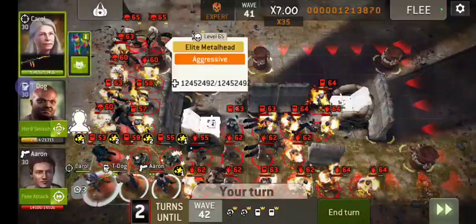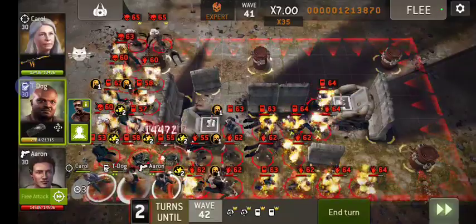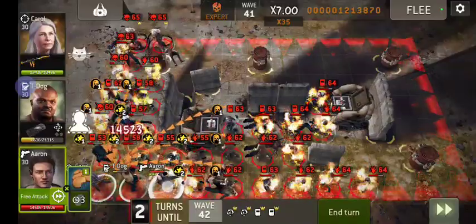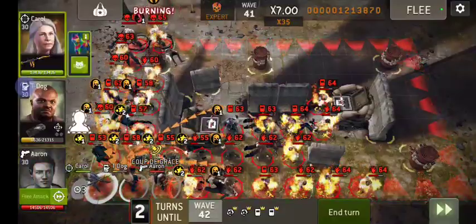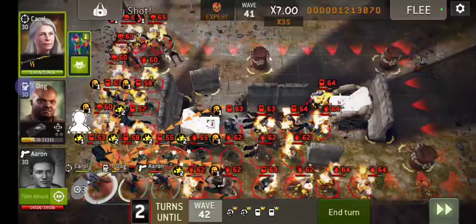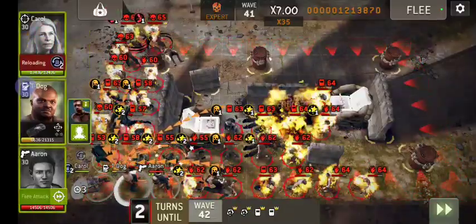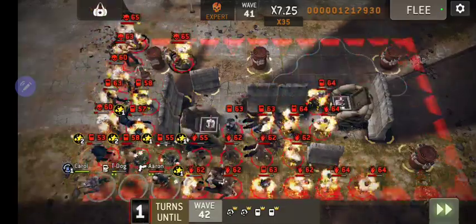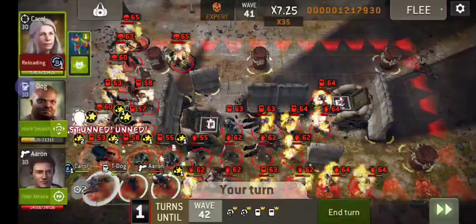See this guy here - I'm going to keep an eye on T-Dog's health because when he starts to get too low you're going to want to drop a med kit on him. Like I said, you can make this go a lot faster and keep your score a lot higher if you start throwing grenades every so often.